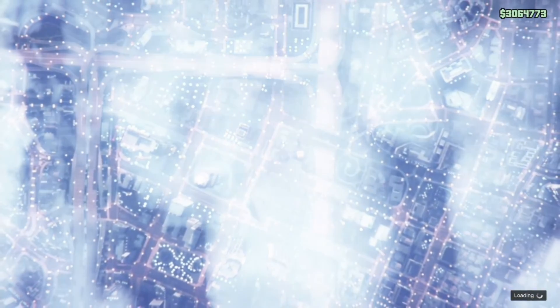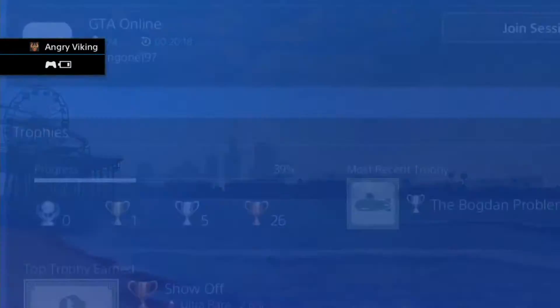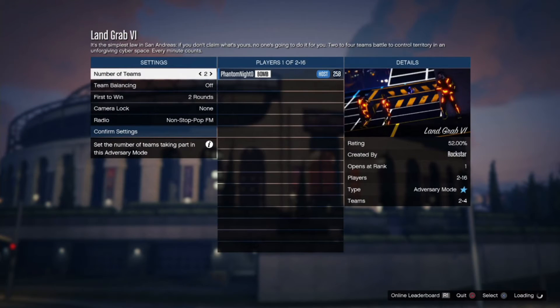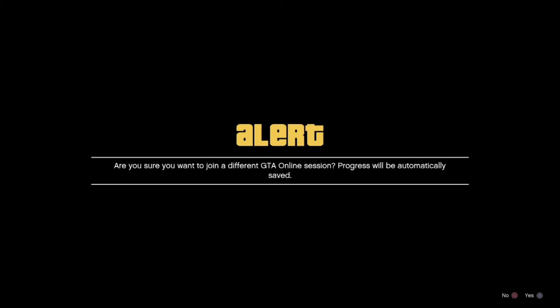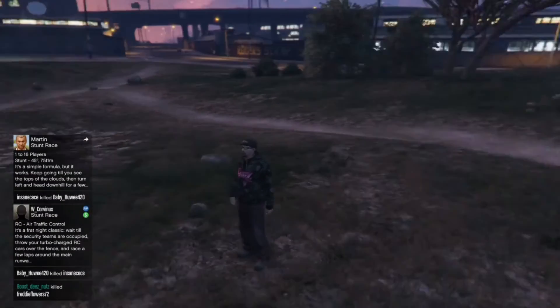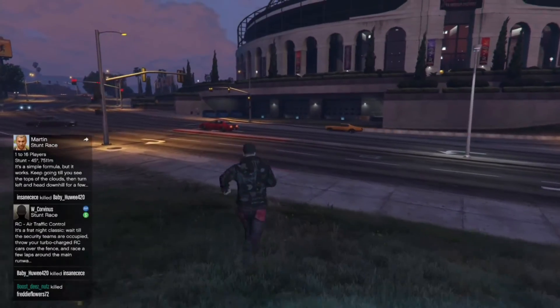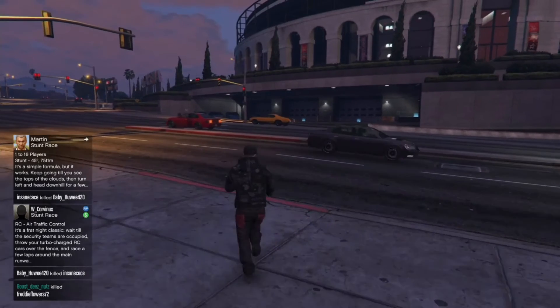Once we get into that job, we're going to jump to that same friend again and do the same thing — back out, go down, over, Join Session, wait for it to launch. Click Yes, then back out — it'll give you the network error for joining the job. You're okay, you're free. Now we're going to go into the arena.